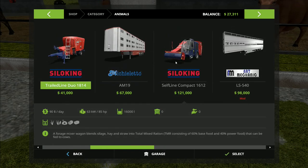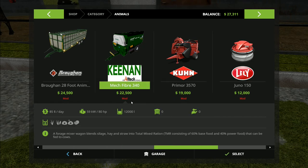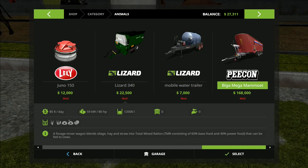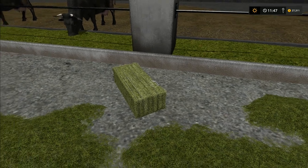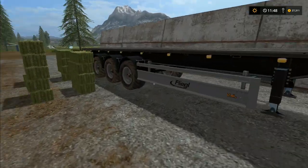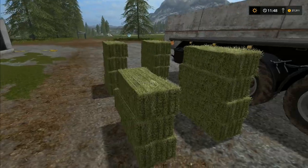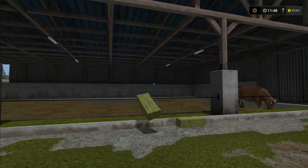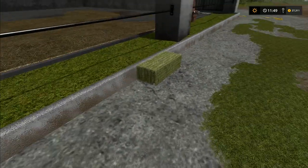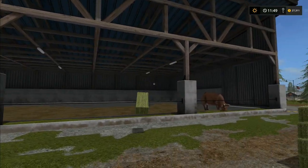Right, question for this week: do you want the Silo King trailed 16,000 litre, the Silo King self-propelled 16,000 litre, the Keenan Mech Fiber 340 at 12,000 litres, or the Pecan Mamuet at 64,000 litres? It's your vote, it's your game — head to the comment section and let us know which one you want. Don't forget to mouse over the top right corner to actually cast your vote. If you've enjoyed this episode please give us a like, and if you really enjoyed it please tell your friends. Until next time, thank you very much for watching — this is Frithgar, goodbye and see you later.